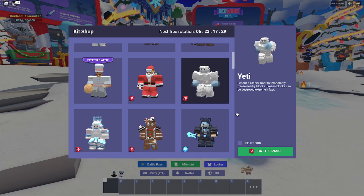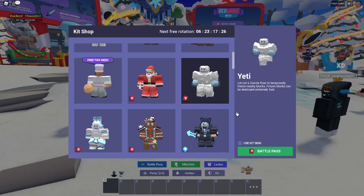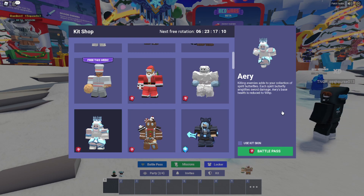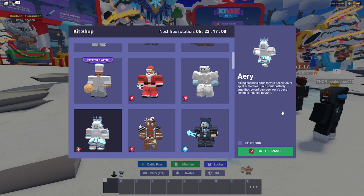Then we have the Yeti. Holy moly, this thing is going to be so, so good. It lets you roar, and every block nearby turns into ice. This is going to make it so much easier to break stuff. Think about how good this is going to be for rushes — they've got a bed defense, but who cares? You've got Yeti. Just freeze the entire thing and plough right through it.